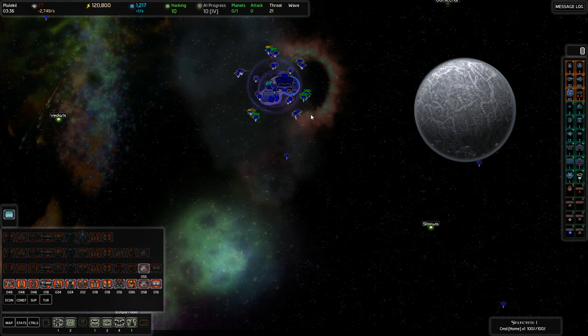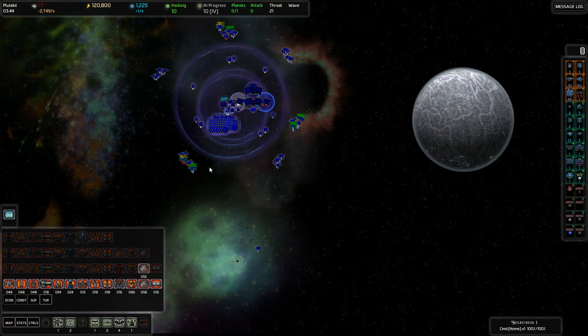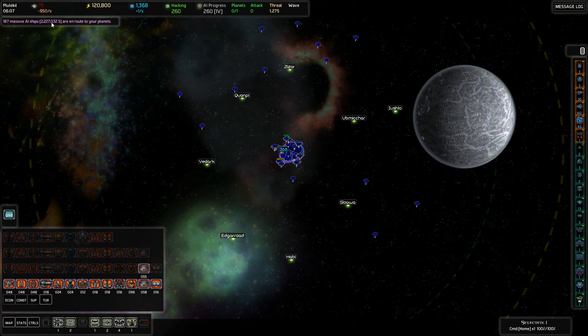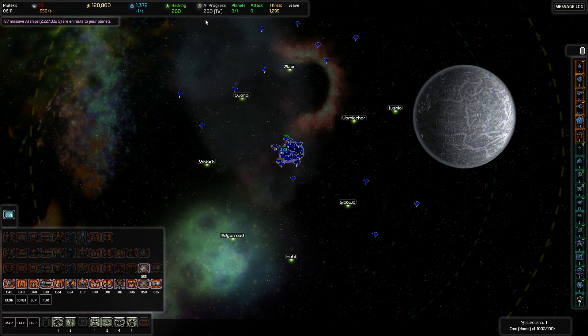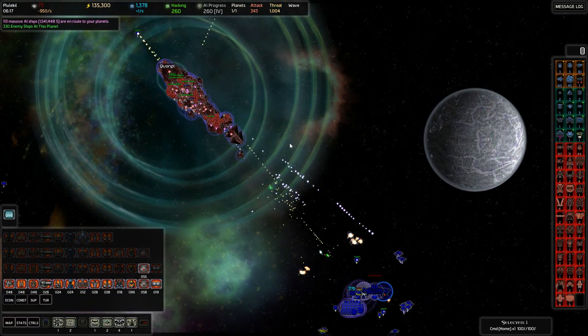We have survived three and a half minutes of this. But we still have to build all of this fun stuff, and that's going to be taking a while. Look at that - there's our first exo-wave from Vicious Exotic. We've gotten our AI progress boost, the first one. 187 massive AI ships. Two minutes. Yeah, here we go - this is about to be over.